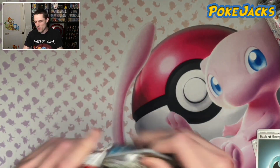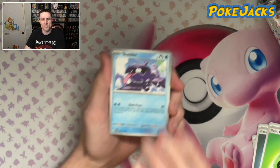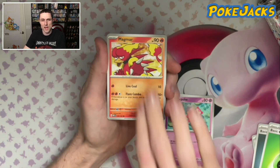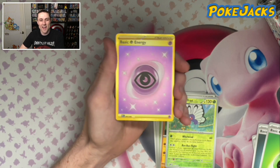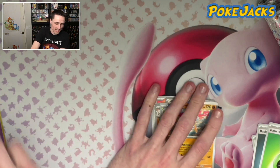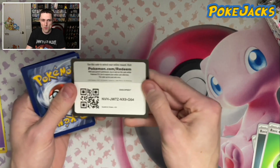Pack number four — four out of sixteen — it still feels like there is plenty to open. If you guys use any of the code cards, please let us know down in the comments section, because it would be great to hear from you guys and to know that people are using the codes. We've got a Helix Fossil, Victory Bell, Big Air Balloon, a Prime Ape, a Butterfree in Reverse. We've got a Gold card — the Gold card Basic Energy Psychic! And a Hollow Marowak. The Double Hitter! Two in a row for hits — I love that.